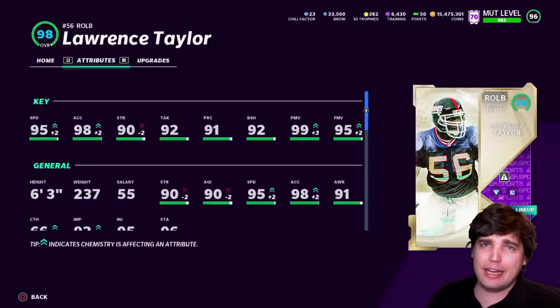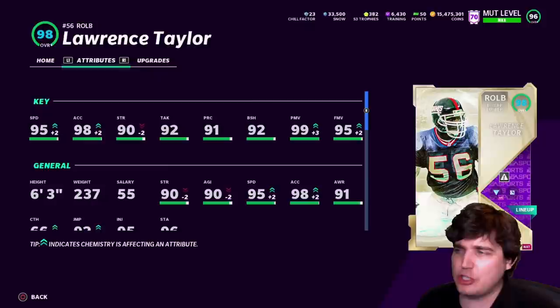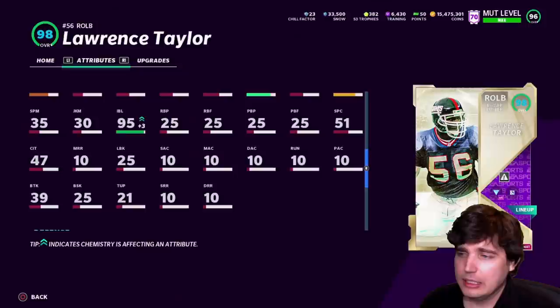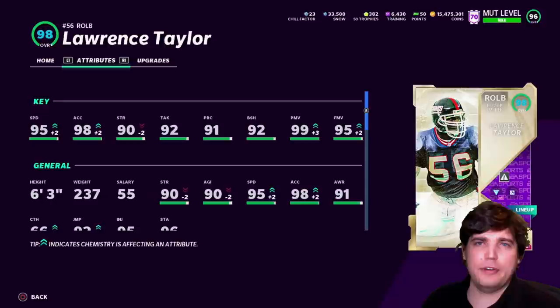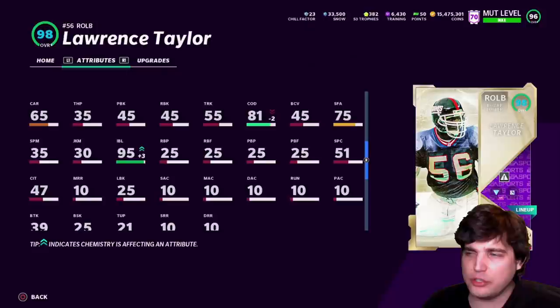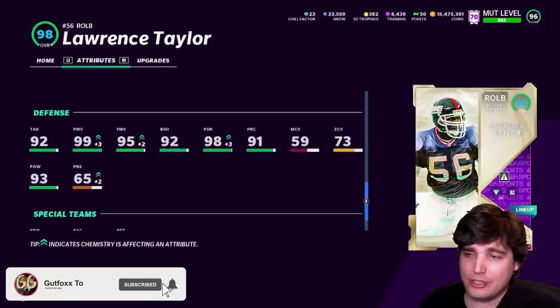98 acceleration — you're like, yeah, this guy's actually an outside linebacker that's gonna be rushing the passer with 99 power move, 99, 95 finesse, 92 block shed. The block shed's a little bit lower than you like to see, but overall Lawrence Taylor is close to end game. You can always ask for a little bit more speed on end game, a little bit more block shed, but wow — just phenomenal out there. A different gear than a lot of other outside linebackers and pass rushers that I run with.